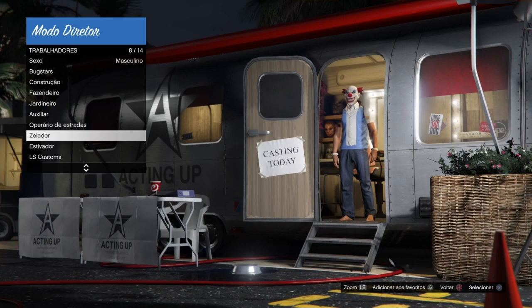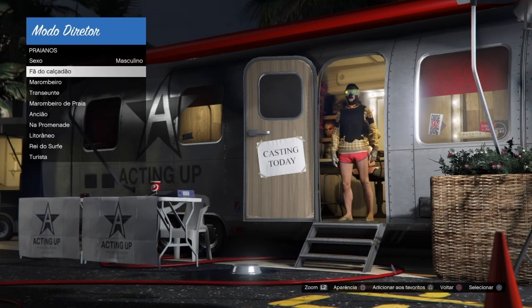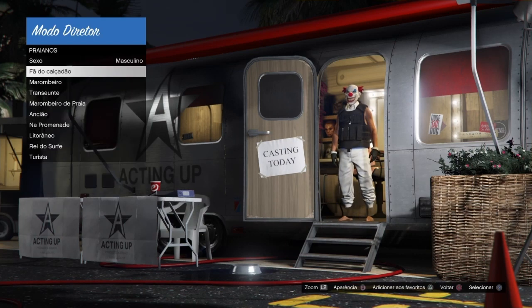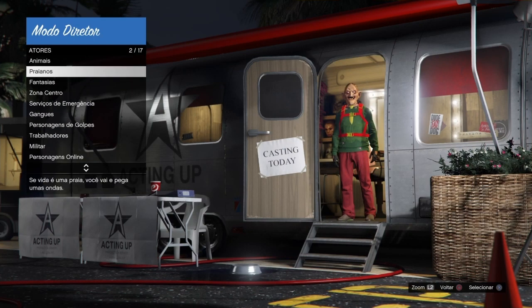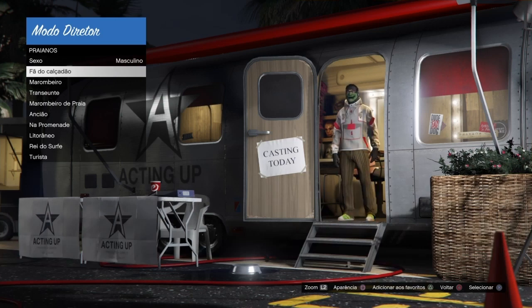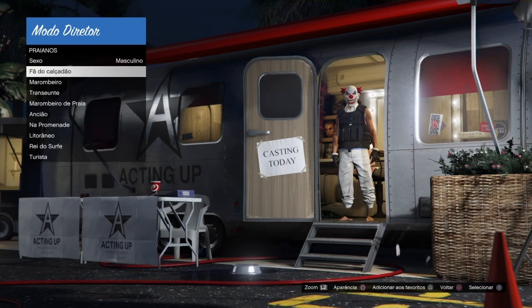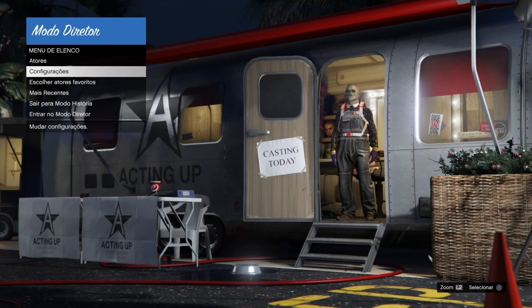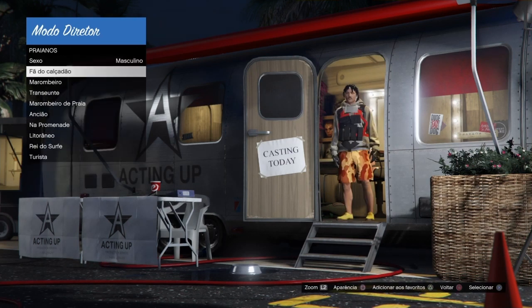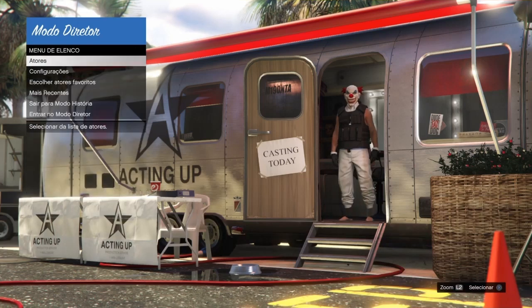Se bugar a mena canela, vocês vão ali em trabalhadores e vão em zelador, se bugar a calça que vocês estiverem usando. No caso eu queria bugar tudo, porque quando eu tô gravando esse vídeo eu tava fazendo um traje, completando um traje. Mas pra vocês que querem pegar, se vocês estiverem congelando a calça e bugar mesmo, vocês vão lá em atores, vão em trabalhadores e vão em zelador.